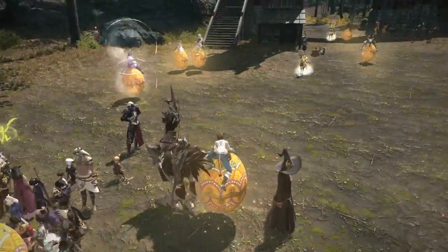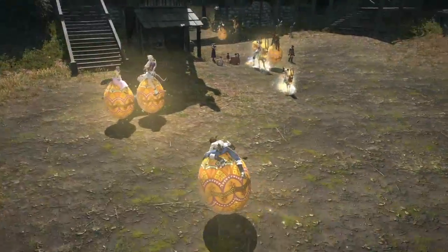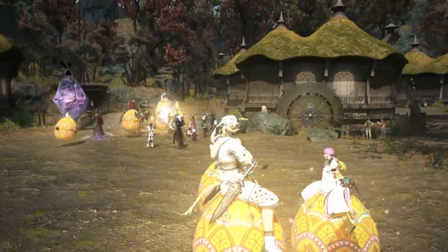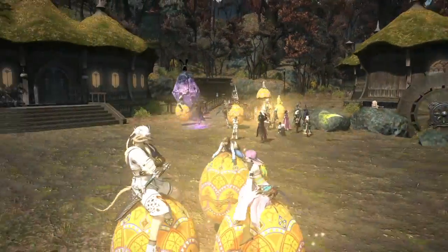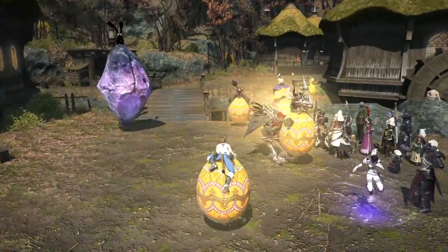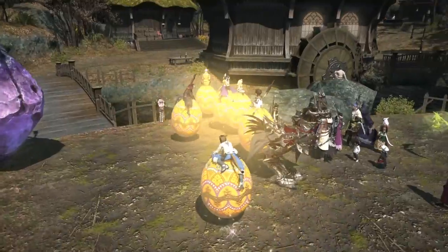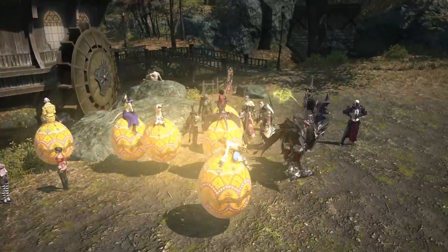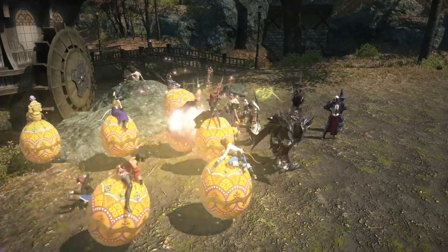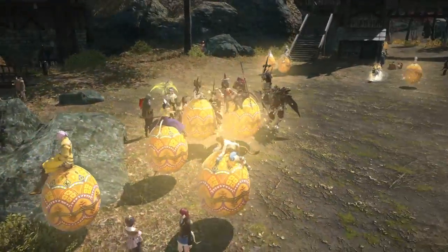The Elezen sit with their legs crossed. Roegadyn sit with both legs apart, but one leans back and one slightly leans forward. I've seen a male Miqo'te riding this and they're the exact same — sort of holding on for dear life. Lalafells sit in a very cutesy way, just perched on top. And you can see the Elezen doing the typical legs crossed.